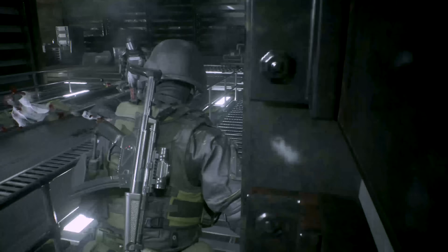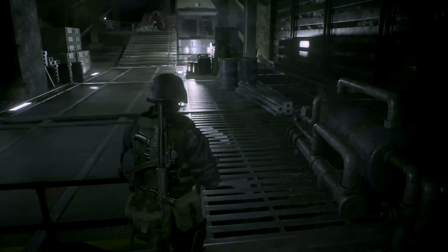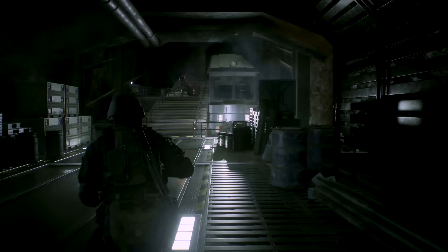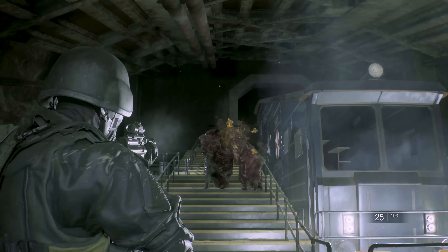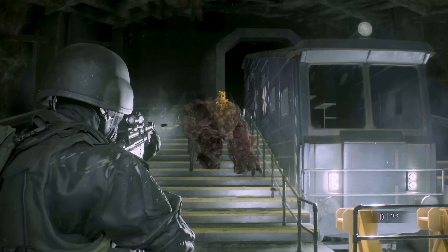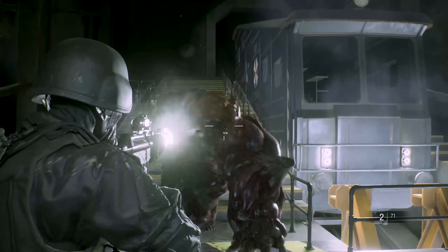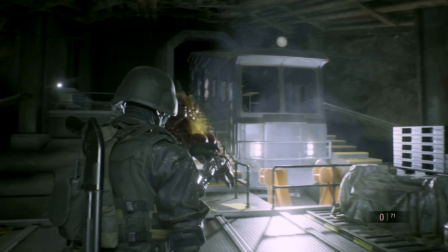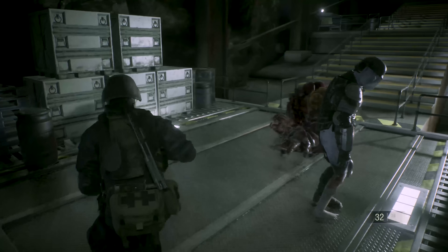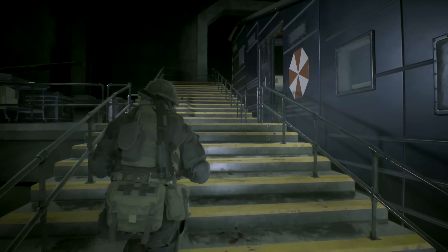Now we've got a clear shot at the cable car with one thing in the way: an annoying G. The machine gun doesn't really do it. You have to wait for him to come down and make him swing — it's a huge wind up with a really long reach, so get back as far as possible. I screwed up and didn't lure the armored zombies far enough away, but dodging them helped me dodge the G, and I circled around escaping to freedom.